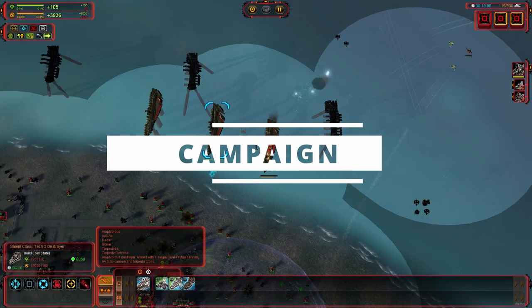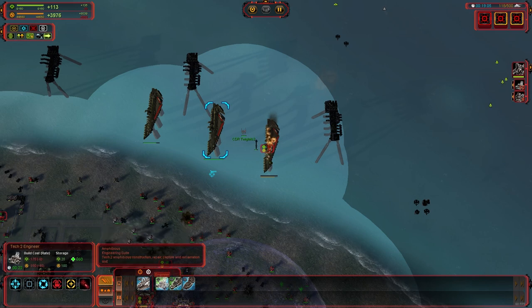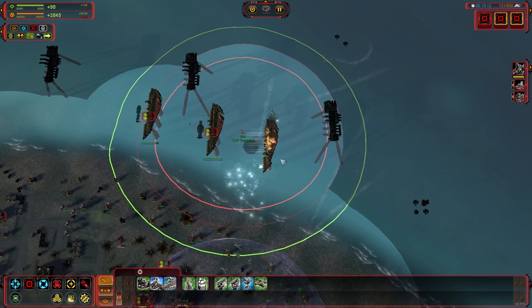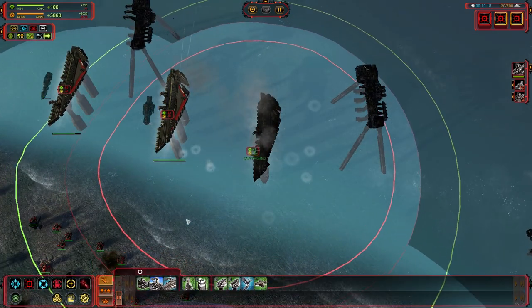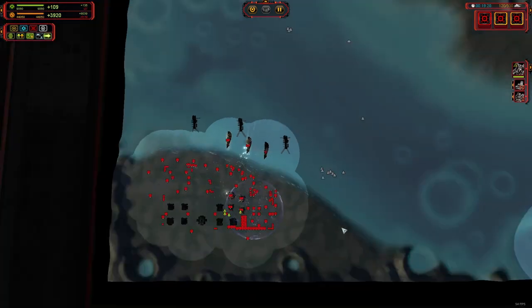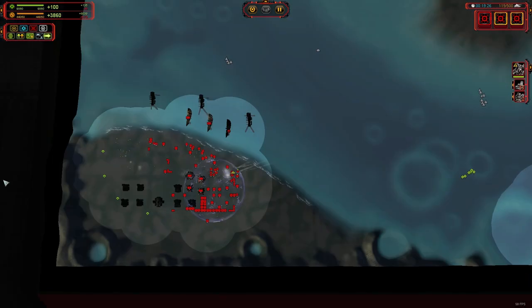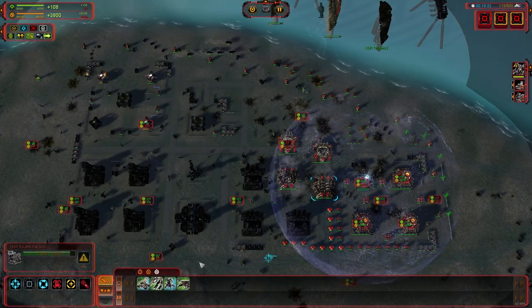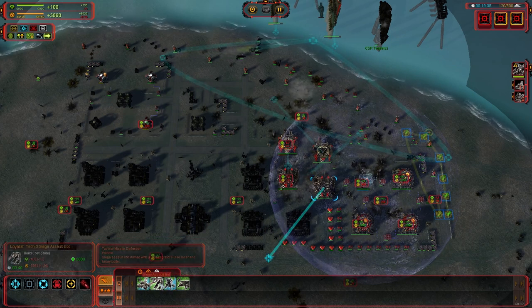The base game comes with three campaigns, one for each faction, whereas Forged Alliance has one campaign that can be played as any of the factions. The story itself is nothing like as deep as in Homeworld, and the missions rarely stray far from 'build up your base, go destroy these units, rinse repeat,' but the missions are relatively long, with the map expanding as you reach a new stage — much like in Men of War or Gates of Hell Ostfront — so you never really know where that level is going to ask you to go next.